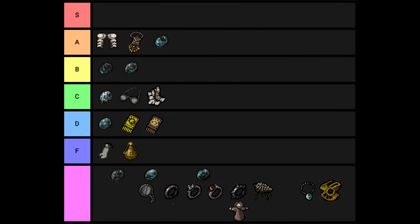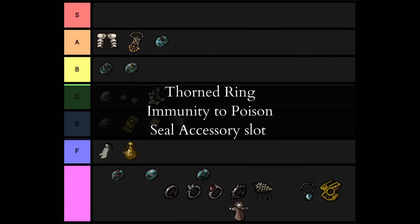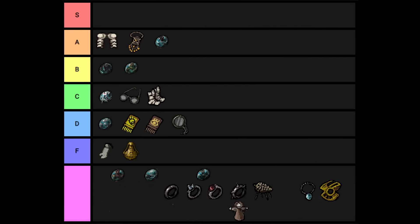The Thorn Ring cures poison, makes you immune to poison, and permanently locks your accessory slots. It's the only accessory that helps with poison, but poison is pretty rare, usually not too hard to cure, and not terribly dangerous. The permanent loss of an accessory slot makes this probably worse than having nothing equipped. F tier. If it didn't seal your accessory slot, it would jump to C tier, because nothing else cures poison for free.